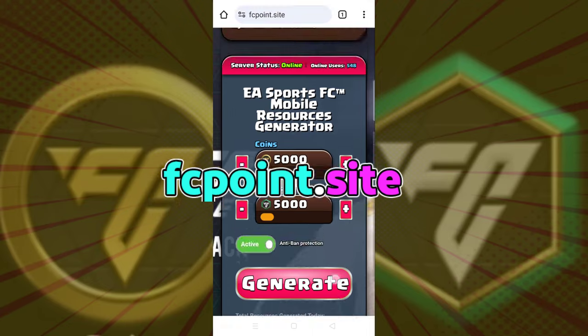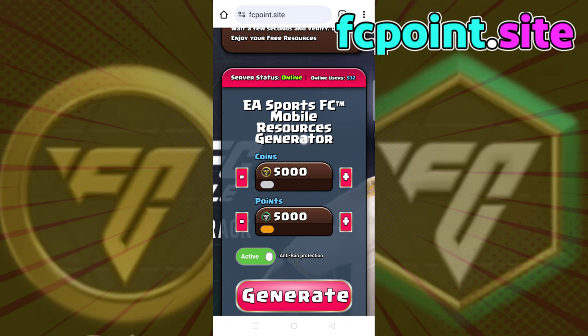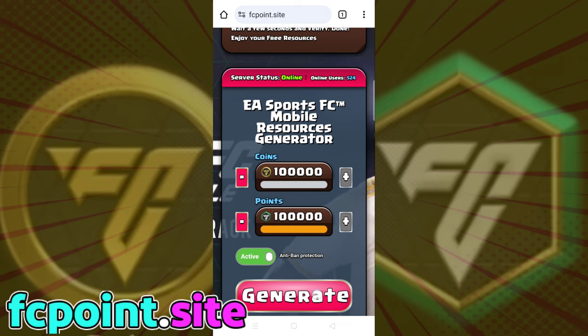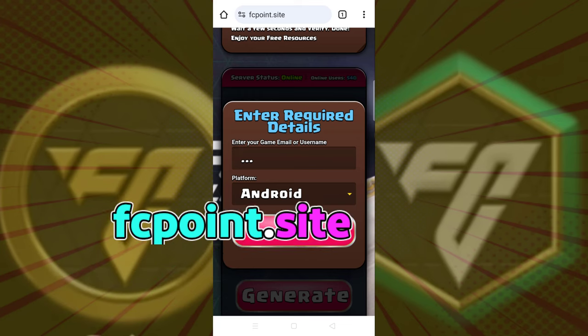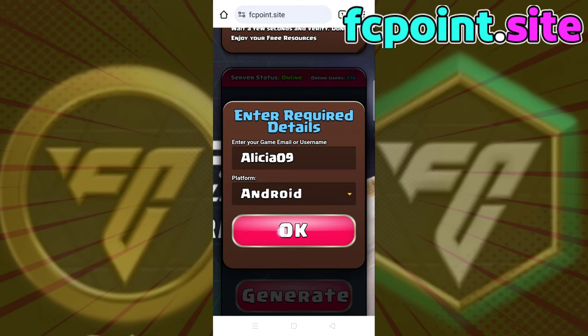You have to see your FC Mobile profile on this webpage and complete the three steps. Choose the amount of resources you desire to generate, then click the coins box plus button and points box plus button. Now click the generate button. Submit your FC Mobile ID or username. Choose your platform — iOS or Android — then click the OK button.